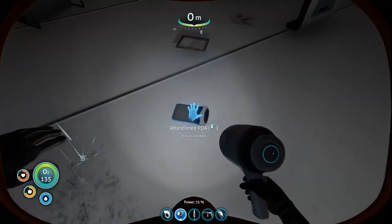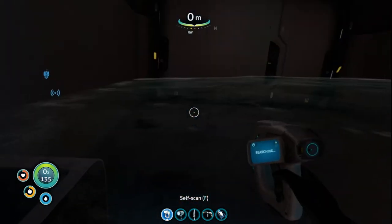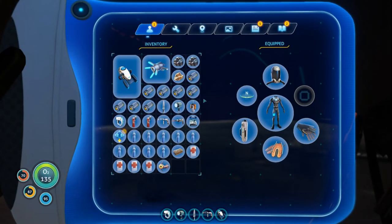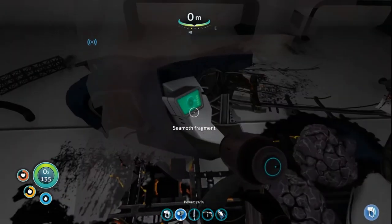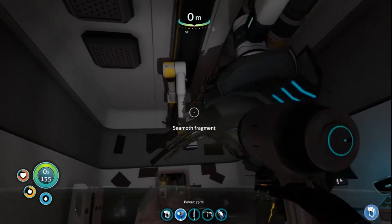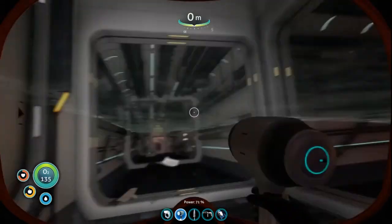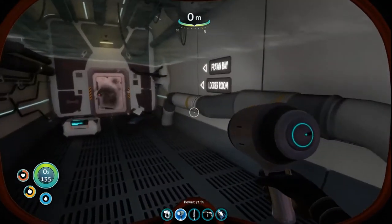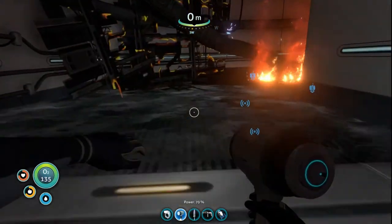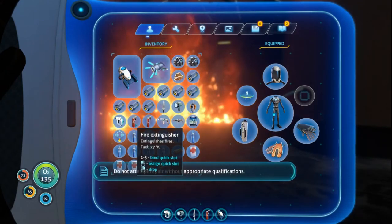PDA — integrating new PDA data. We want the depth module — we already have the fragment. I'm gonna drop the two titanium because I don't need that and it's easy to get. I don't need the Seamoth fragment because we've already made it, and I think I've got everything else. There's another Seamoth fragment there. So we're gonna come out of that room now and go down to — yeah, we'll come back. This is to the drive room.